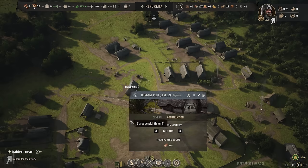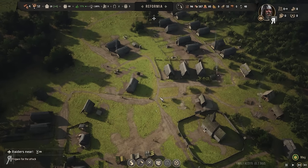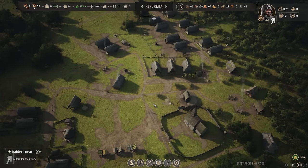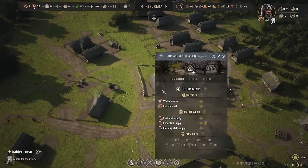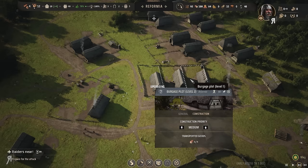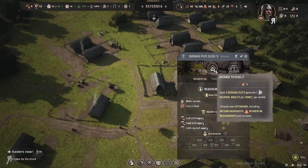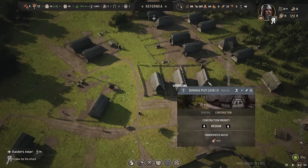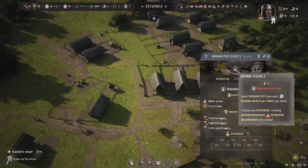We can actually level this up — let's upgrade this and put it on highest priority so it gets upgraded as soon as possible. That way we can start earning some regional wealth automatically. Let's see — all of these can actually be upgraded. How much timber do I have? A lot. Okay, really really nice.